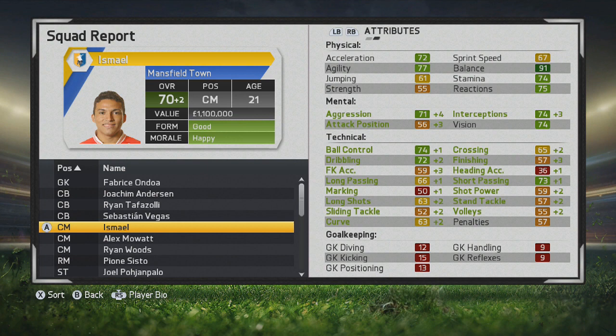In that second season he moves up again in those mental stats — interceptions, aggression, and attacking positioning. You'll see some more improvement in dribbling, which is nice to see, as well as short passing, long shots, long passing, and curve. So definitely some nice improvements all around.